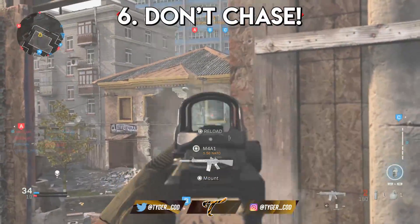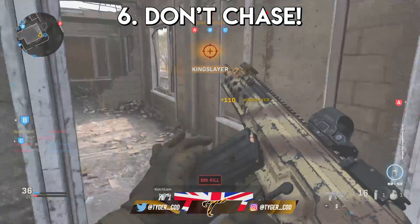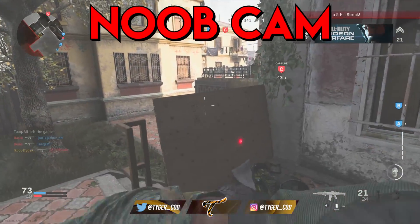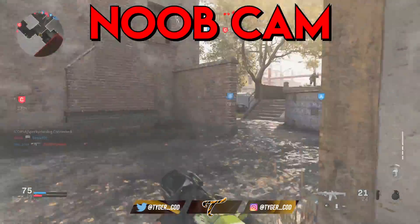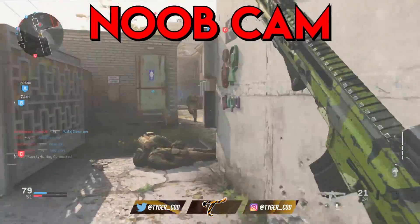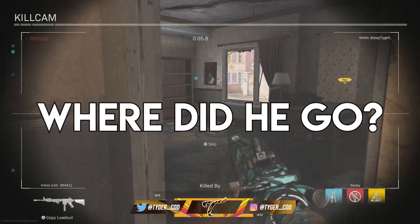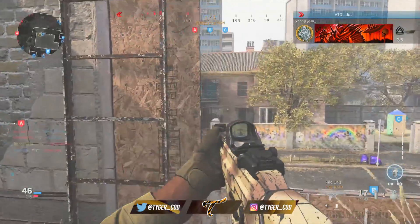Next tip is don't focus on one enemy. I do this all the time and it always gets me killed — it is definitely a noob mistake. It's when you see an enemy and you make the decision to chase that enemy down in order to get that kill. But what you forget is that by chasing that one person, you are opening yourself up to so many possibilities of dying by their teammates. This is the complete reverse of the previous tip — you don't want to be that guy who gets baited by the enemy.